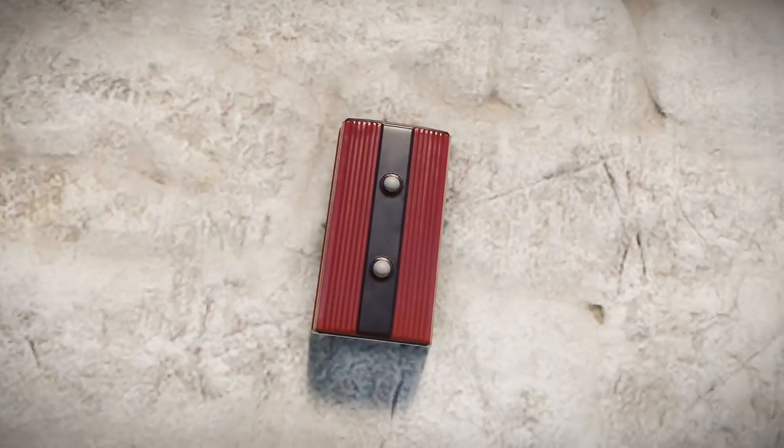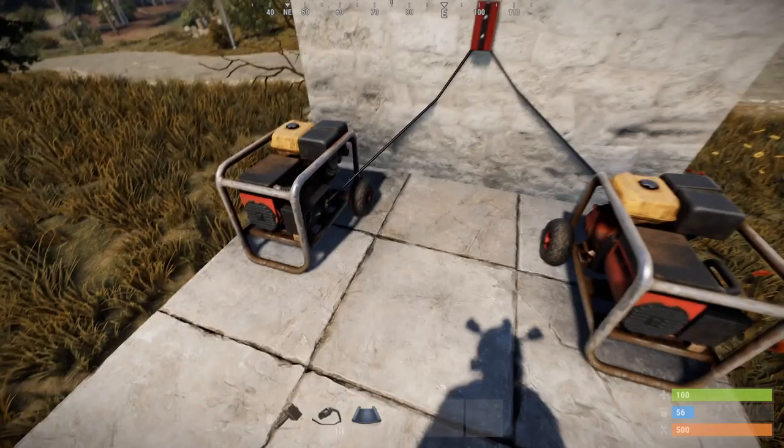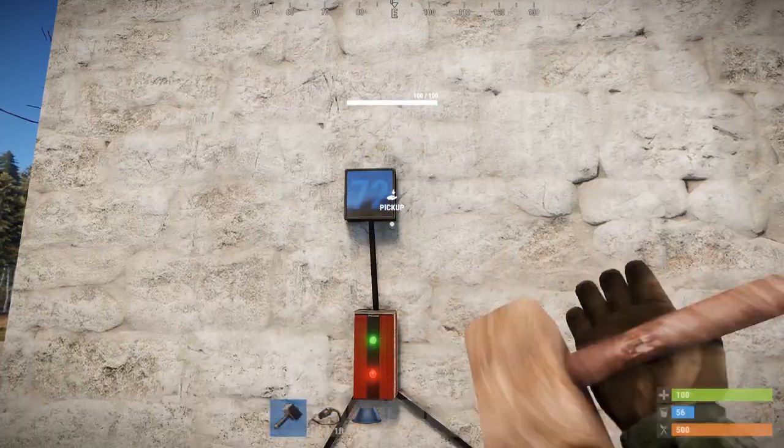You'll find these pretty often in regular crates and sunken crates, if that's what you're into, and only 75 scrap to research. Handy little things, both for when your power supply is meager and once you've expanded.